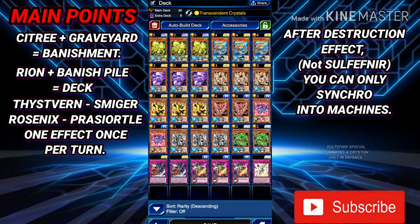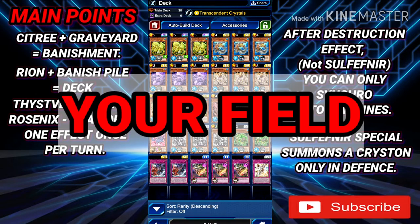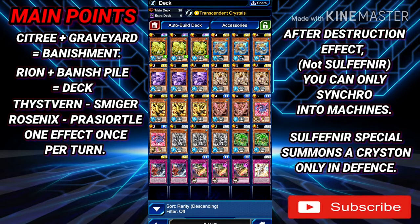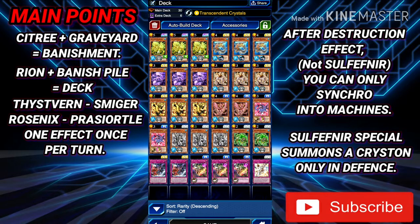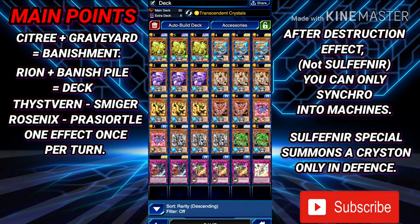Sulfoneer: once it has been special summoned, you can destroy any card on the field — face-up or face-down. So if you get Floodgated, Sulfoneer can destroy that face-down card, or you can destroy a face-down back row card. Importantly, Sulfoneer only special summons in defense position. Unlike the other non-tuner Crystrons, which can be placed in attack or defense when they special summon a tuner from the deck, Sulfoneer must always be in defense position.